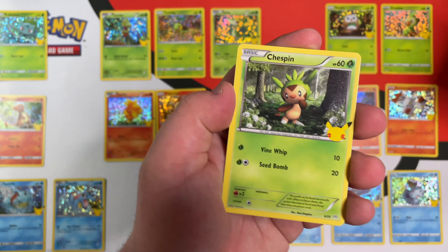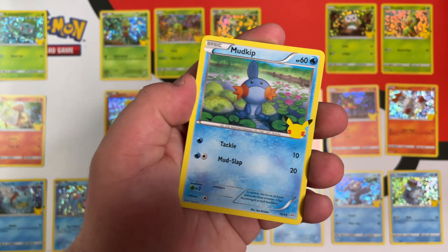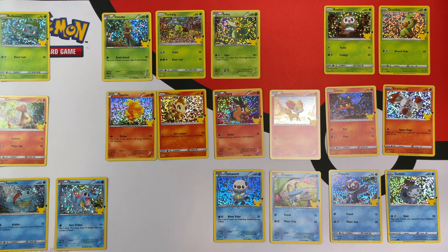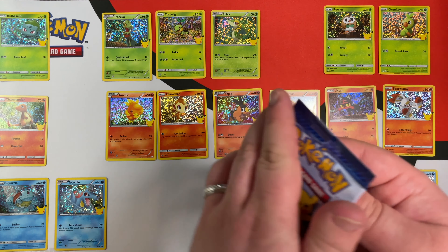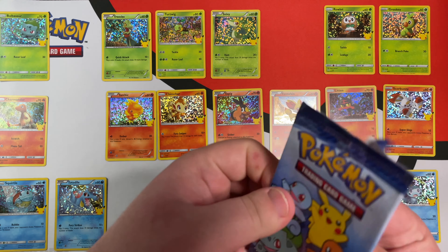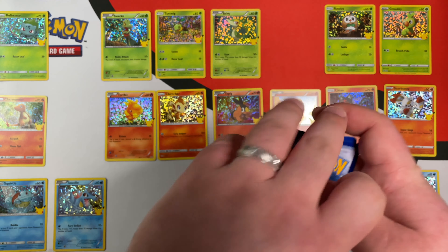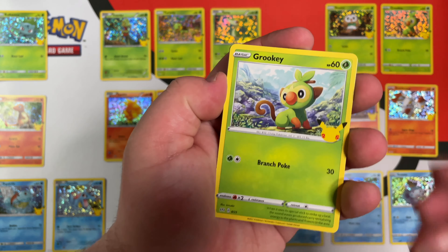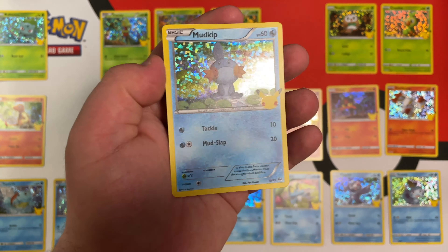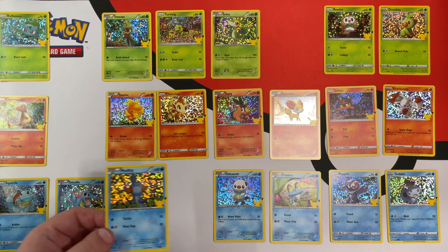Pikachu! That's the first card every single time I've pulled it — three times so far in this video. We also have another Hollow Charmander. I really hope we get that Hollow Pikachu. The rest of the set would be great too, but that Pikachu is of course the main objective. We have Grookey, Cyndaquil, Totodile, and a Hollow Mudkip — that's something we didn't have. That is going to be number 19 of the set.